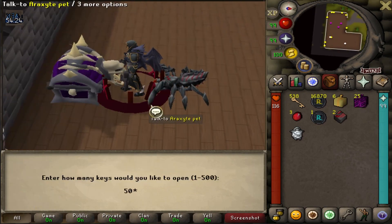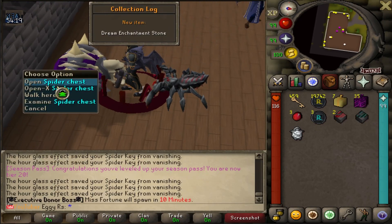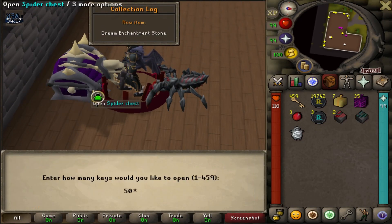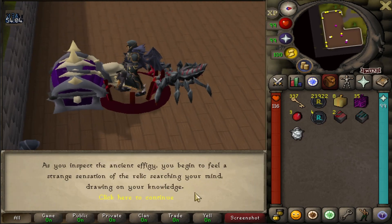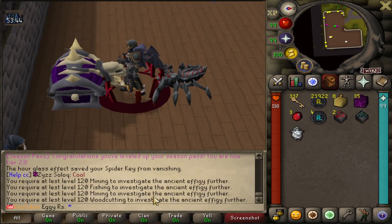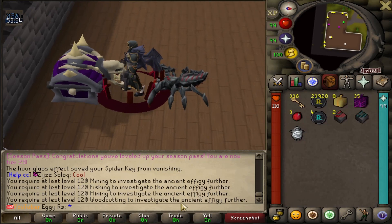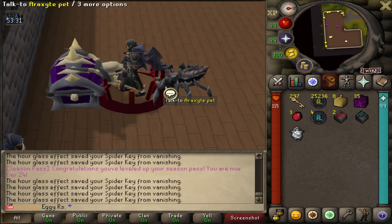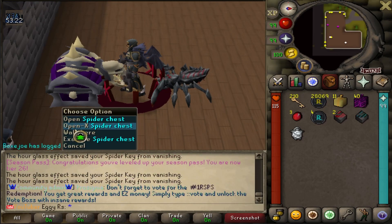Still got 500 left. Can we pull anything? Maybe one of the crossbows — I'd be pretty happy about that. Dream enchantment stones — not bad, new collection log item. Just passed 20 bill with 400 keys left. I've actually never seen an effigy before. If you inspect the effigy you need 120 skill to use it — mining, firemaking — so you're just getting XP. Anyways, moving on back to the keys. I really want to see one of the crossbows; I've actually never seen one in game.